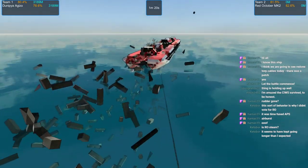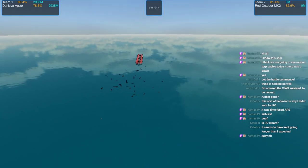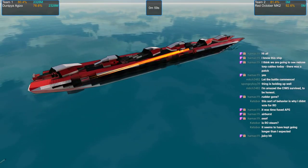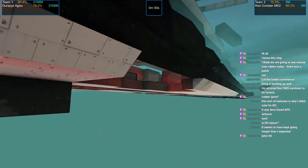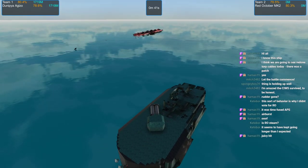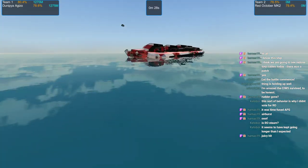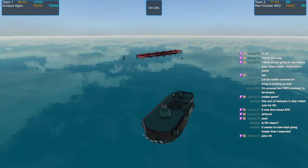That was a big hit — all that confetti, those crams getting shoved straight up the stern of the Red October. Those torpedoes getting in there, making some holes. Dunipia's still behind in HP, though — that APS gun getting detonated was quite detrimental. If you're wondering how, if it has no materials, its propellers are still going — it actually has batteries with electric engines, so it actually doesn't use materials for propulsion at all.